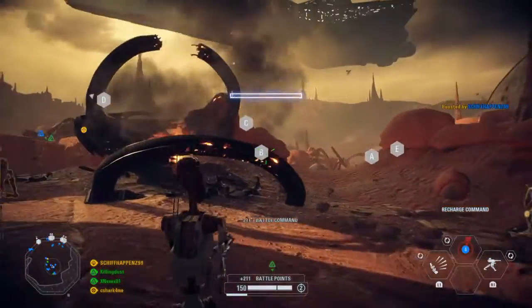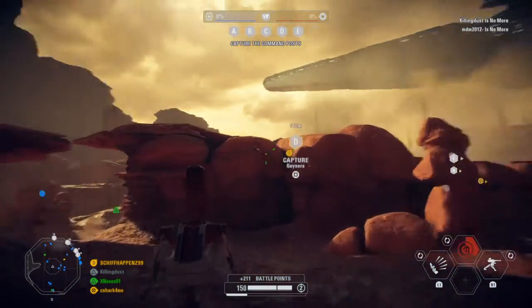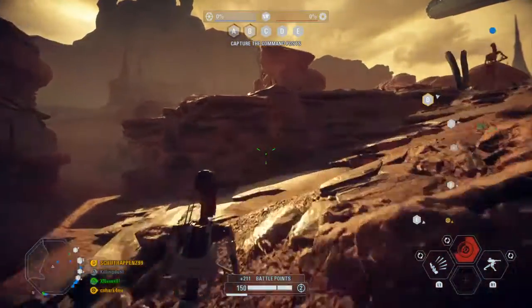Activating strategic patrol circuits. Get to the mission objective. Capture command posts, then we will assault the Republic destroyer in orbit.